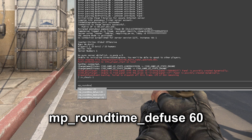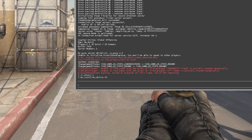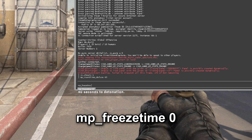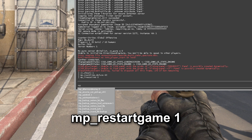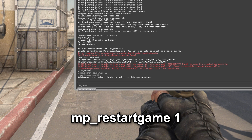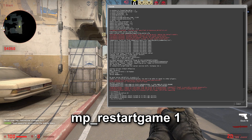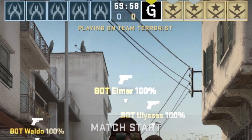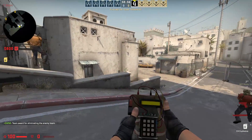To do this, enter the command: mp_roundtime_defuse 60. Then, in order not to wait for the countdown before the round starts, enter: mp_freezetime 0. Let's restart the round for the changes to take effect by entering: mp_restartgame 1. Now you can see that the round time has changed to 60 minutes and there is no delay before the round starts.